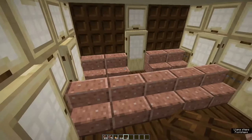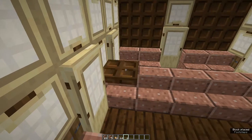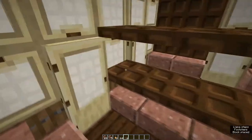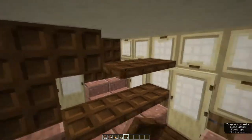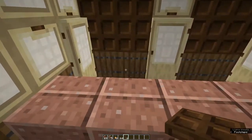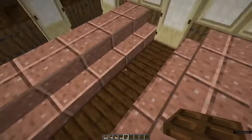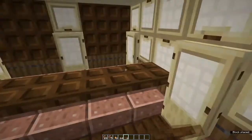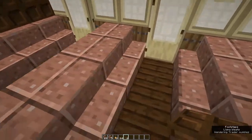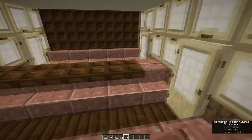Now for the partitions for the compartments. Start with the second-last row and use dark oak trapdoors - run five along and five on top, then fold them up. Come back to the front and from the second row, facing towards the front, do the same: five and five. Come back one, do it again, and repeat that all the way down the car.